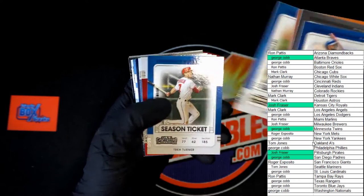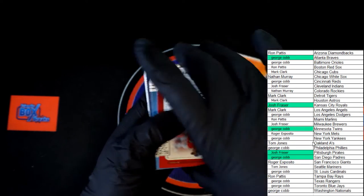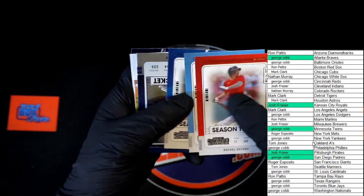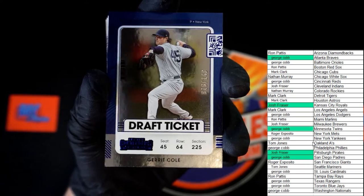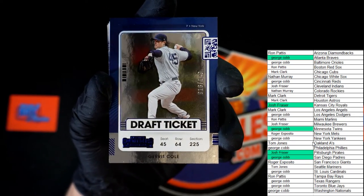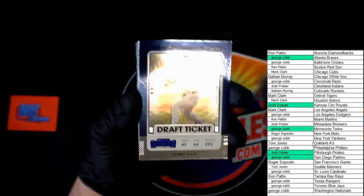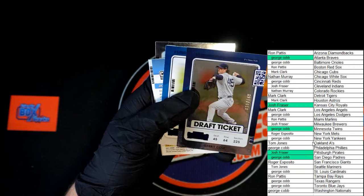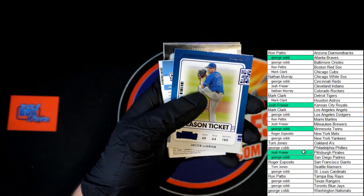Last pack in the box - good luck all! Mancini, Bauer, Turner, Devers, Rojas, Bregman. We got a Gerrit Cole Chrome Blue Foil, numbered 16 of 149 - that's the draft ticket right there, very nice. That is going out to the Yankees - George C, very nice.